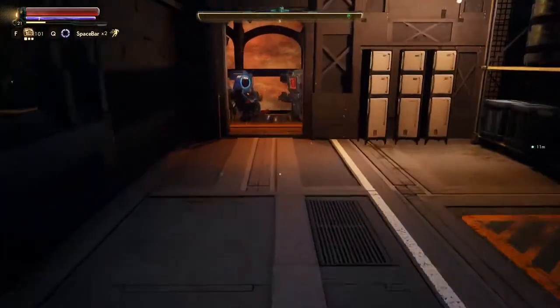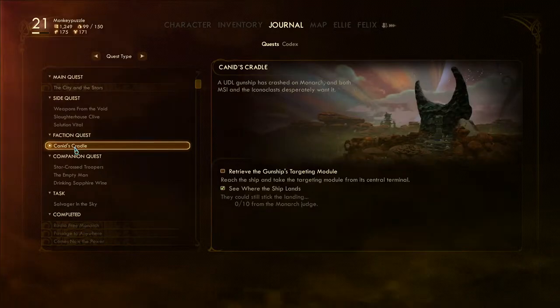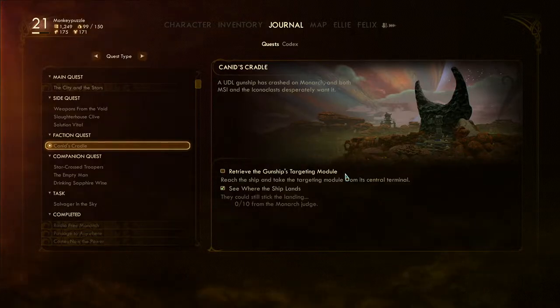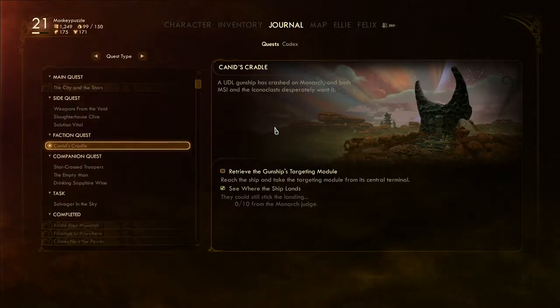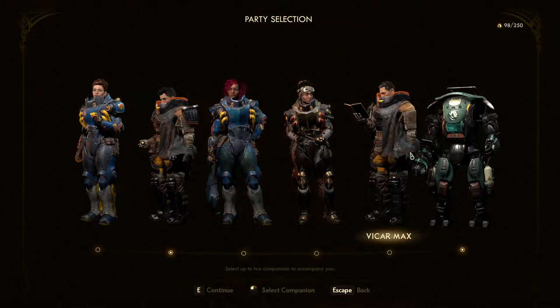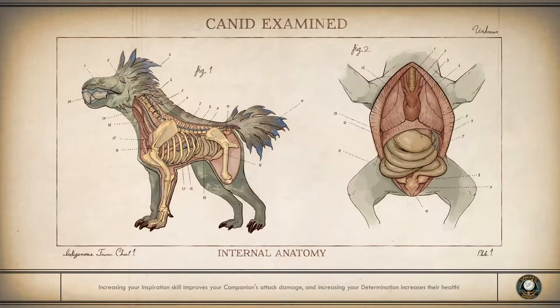We are back on Monarch right now and we're going to finish up this Canid's Cradle mission. We're going to find that UDL gunship that crashed, right at the end of the main mission where we were at Devil's Peak at this broadcast tower. I'm a little worried we're gonna have to choose between the two factions and lose reputation with one or the other. For funsies we're taking Felix and SAM - I can tell they're not gonna be my favorite companions but we just want to give them a chance.